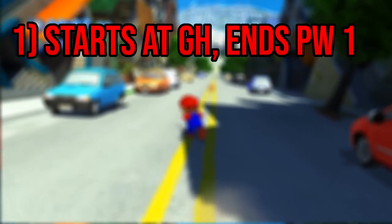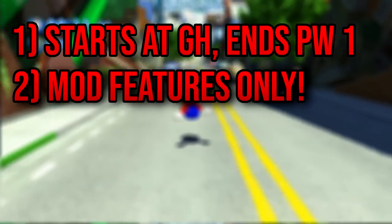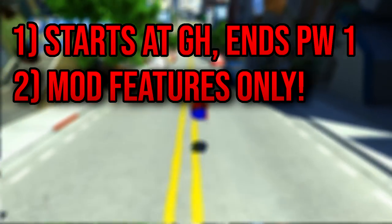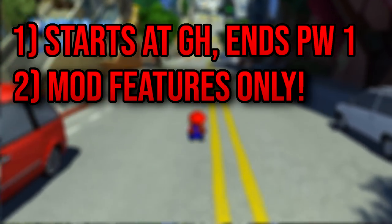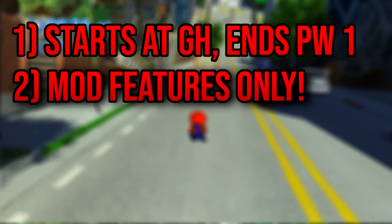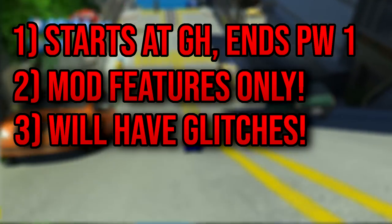First of all, the challenge begins in Green Hill and concludes upon completion of Planet Wisp Act 1. I'm only allowed to use the features included within the mod itself, meaning no cheating in any way using an external cheat engine. We can only use the features provided by the mod to clear the challenge. And finally, yes, this run will have glitches — a lot of them.